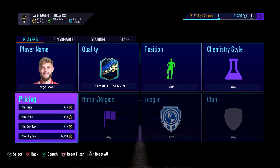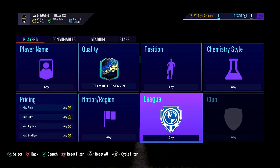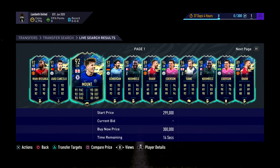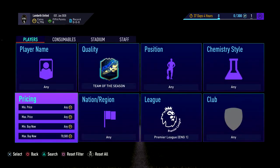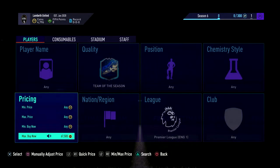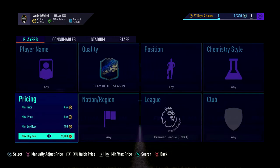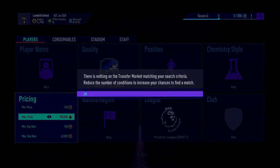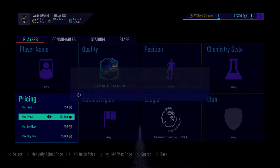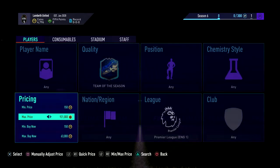Finally, the BPL method — a bit more difficult but a good one. You put in BPL as the league filter and look for the cheapest cards. The cheapest one right now is Suchek at about 67-68k — he has gone up a little bit. So you put the max bid at 63k, accounting for the 3k tax, and just sit and see what comes up. This one is less common because these cards aren't in packs anymore.